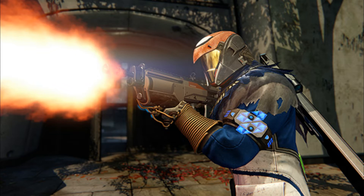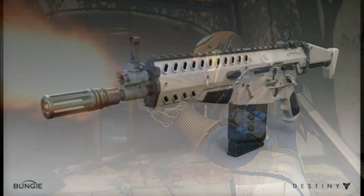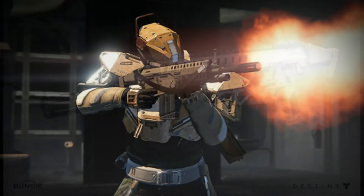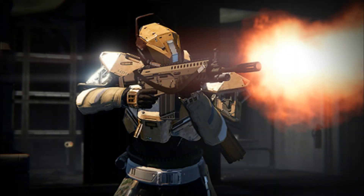Last but not least is this auto rifle now on screen. The auto rifle itself looks like a SCAR from Modern Warfare 2 — Call of Duty, if you've been living under a rock for the past 10 years. Bungie, make it happen — Activision, you're a part of this, make the SCAR happen. It's one of my favorite weapons. And right there there's a titan shooting the SCAR — cute, we had each of the three classes showcasing a 3D concept weapon.